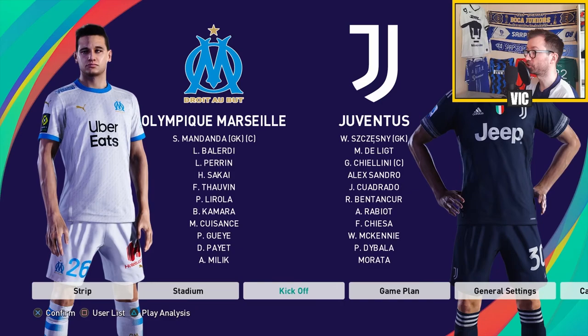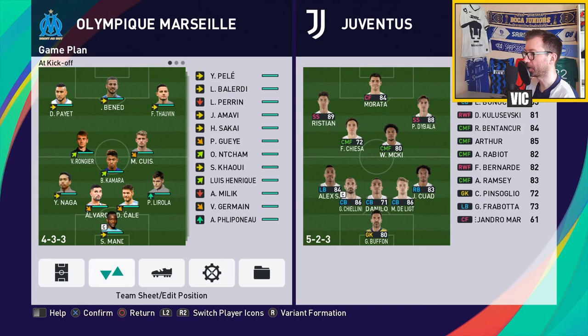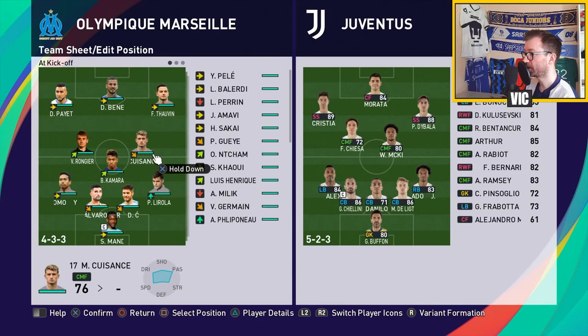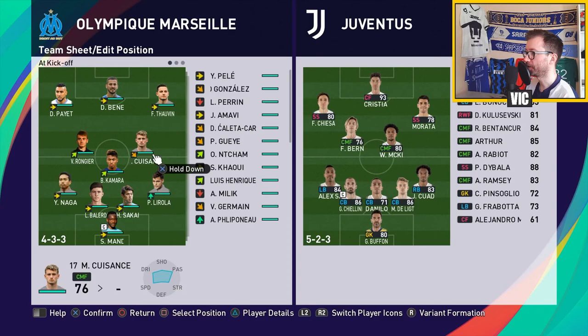We face off against Juventus again. This opponent plays a little more up the middle at 64%. We have a defensive issue - Alvaro is out, Kaleta Khar is out, and Kouisans is out. I'm going to sub Alvaro with Balerdi, and Kouisans out means starting N'Champ again. My team is not going to be perfect at the back and I think I'm going to have a huge issue with my defense.